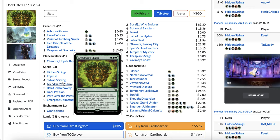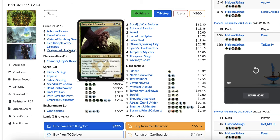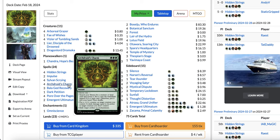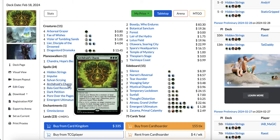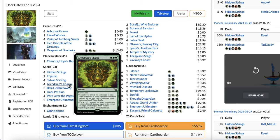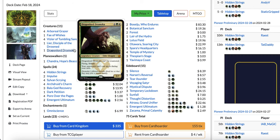The best ability is the first one — you can search up your Lotus Field or Thespian's Stage and put it directly onto the battlefield. But don't underestimate its ability to search up a creature, because you can get Lier, Disciple of the Drowned to flashback everything, or Dragonlord Dromoka game 1 — amazing against Blue-White Control and Phoenix, which are the two most popular decks right now. This has been my favorite sideboard card in Lotus Field combo, and now I can play it in my main deck. The first game I played with Arch Druid's Charm, I won by going turn 3 Lotus Field, untapping it with Vizier of Tumbling Sands, then during my opponent's end step fetching Dragonlord Dromoka.